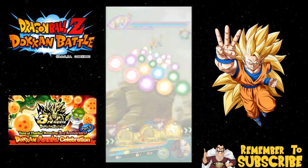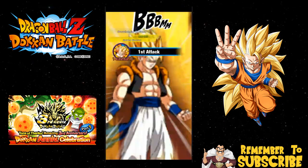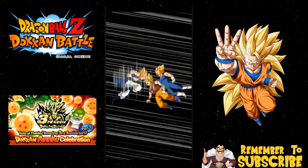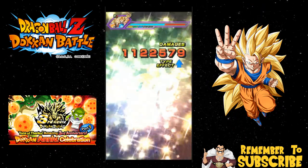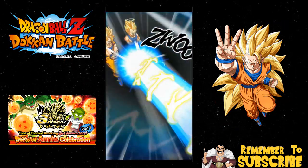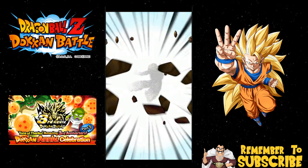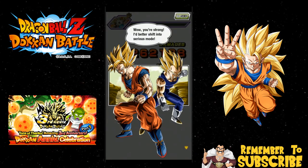Maybe you should start saving instead of pulling for this event. The Vegeta Evolution event is coming up, so maybe save for that. I also want to summon for the TEQ Vegito — now that I have one LR, if I had both I'd definitely go for it. I really want to run both LRs on one team. Look at that — 2.2 million damage! Damn right, I'm strong.